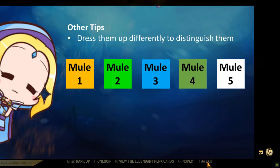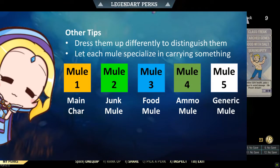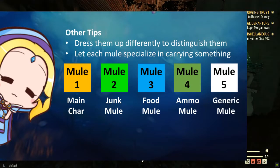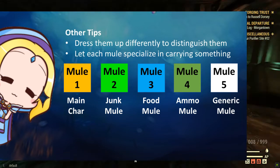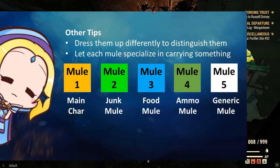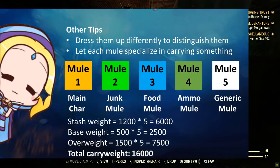As you have seen from our Twitch streams, our mules are all dressed differently to distinguish their specialization. We advise having a junk mule if you do not have Fallout 1st. A food mule is optional if you do not run food buffs. Ammo mules help you carry all types of ammo and you can retrieve ammo for any weapon at any time. Mule management is a highly creative aspect of the game — mules can provide up to 16,000 pounds of carry weight, so there are no more worries about being overweight.